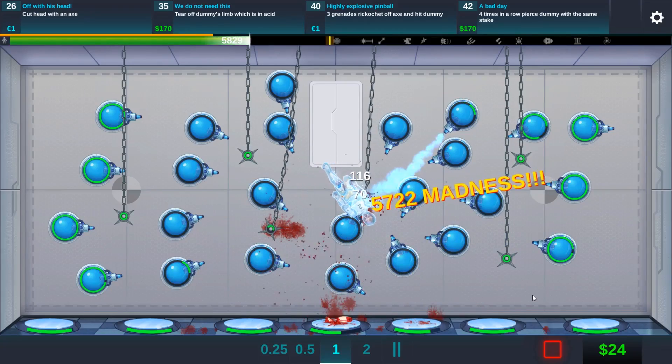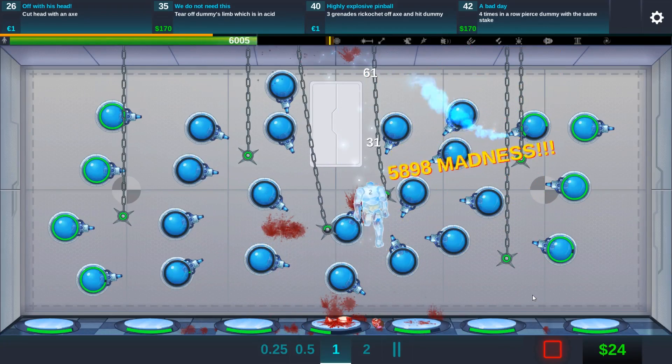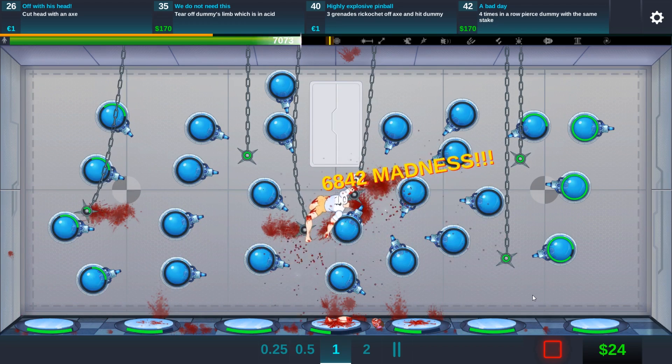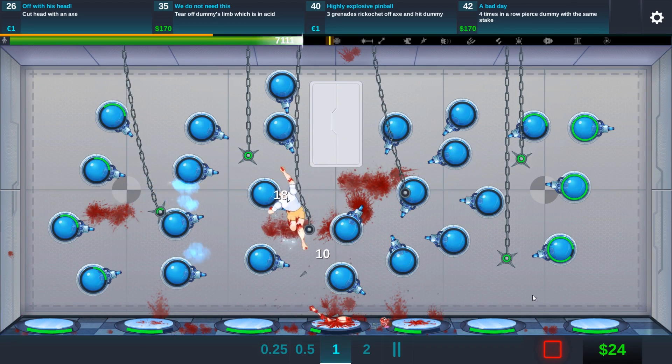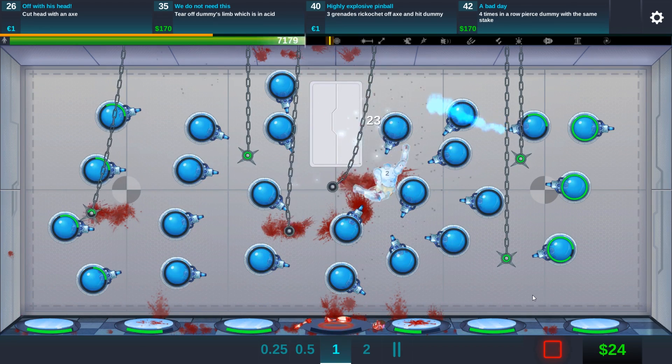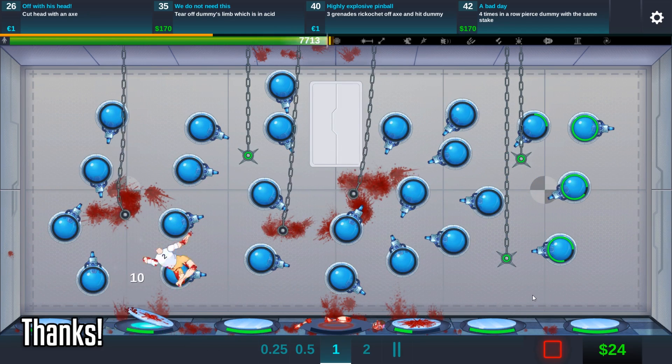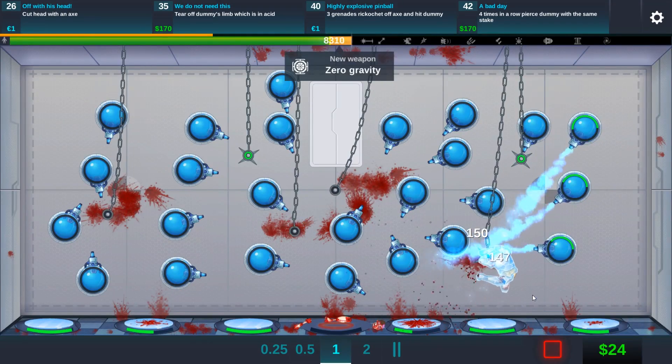Look at that. These ice guns are really damn powerful — six thousand damage right off the bat. If you can go to the left side, that would be really nice. Come on, go to the left side. That's the wrong way. But oh, actually there's some more ice guns there too. I mean the right side — what am I saying?